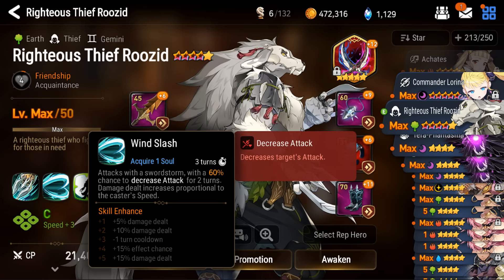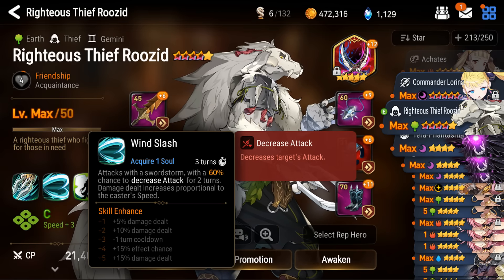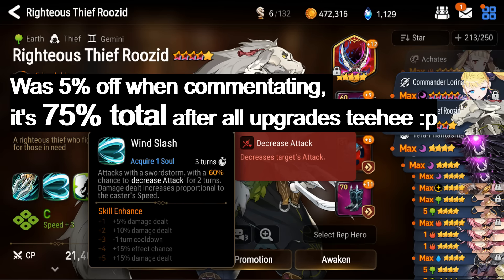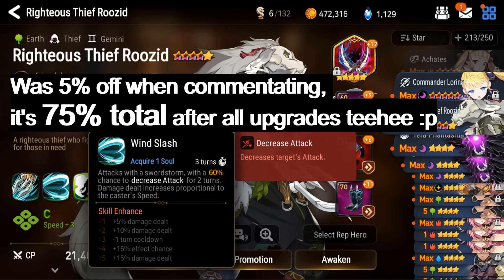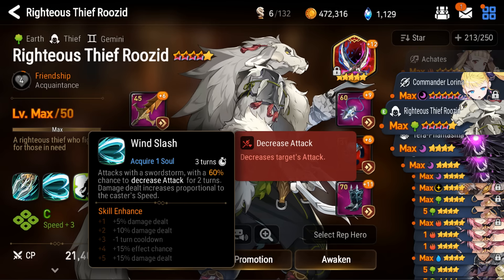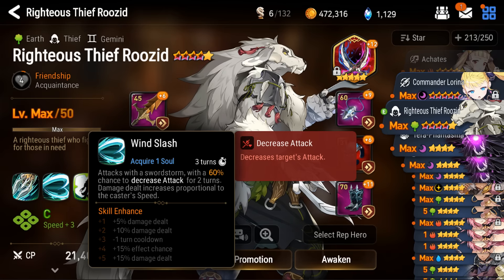Skill 2, Wind Slash, with the Restrict rune activated, means he'll have a 75% chance to lower enemies' combat readiness, and a 40% chance to lower their attack for 2 turns — 65% when you max out the Entrust rune, or a whopping 80% if you invest Molagor to plus 4. 3-turn cooldown by default, 2 turns if Molagor invested, and this is actually a beast of a skill.